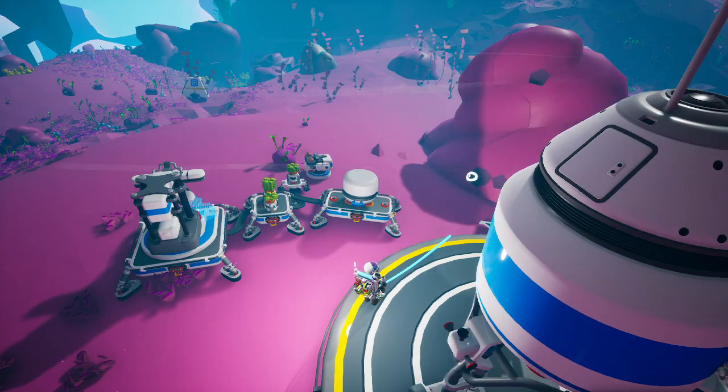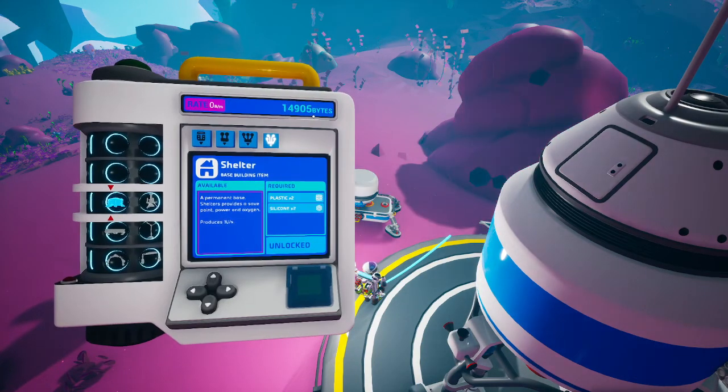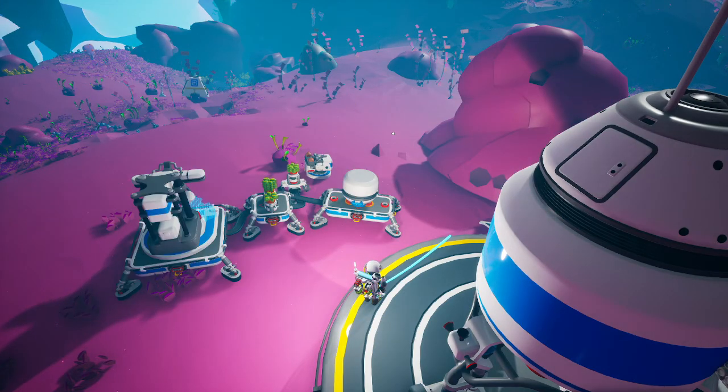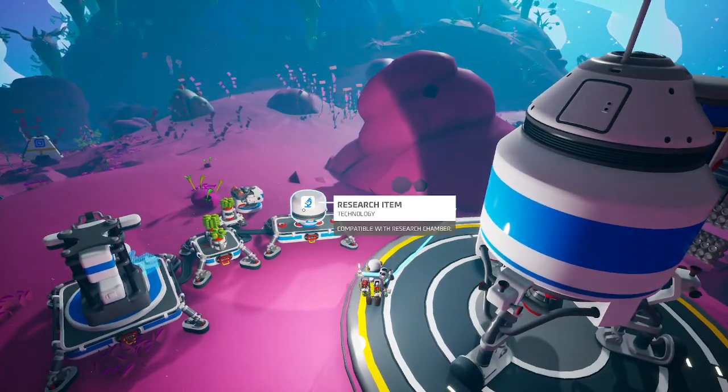We're not bringing it with us, even though we really need it back at base. We're stalled out — we have almost 15,000 but we're not making anything right now. Somebody suggested we make a base on Aatrox for research, but we don't have enough power to make gas on Aatrox right now. We might want to start stealing stuff from Aatrox to bring home, because it does have the most valuable items. This is probably worth quite a bundle.